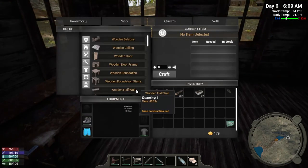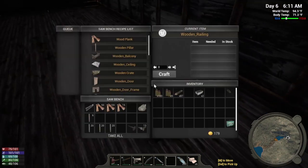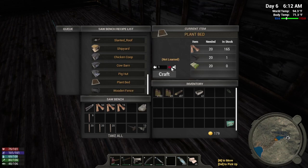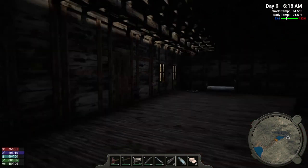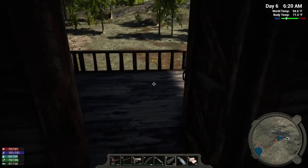I need to do the planter — let's see what I need for it, because I've got to start getting some veggies growing. I need 20 fertilizer and I've only got like 6 or 9. I'm hoping I can buy some — I can go to one of the traders. I've got $179, which isn't great, but hopefully it'll get me enough fertilizer since I wouldn't think fertilizer would be all that expensive.